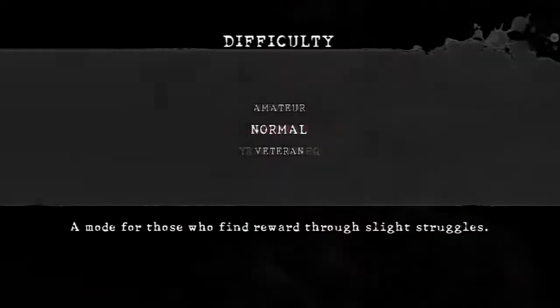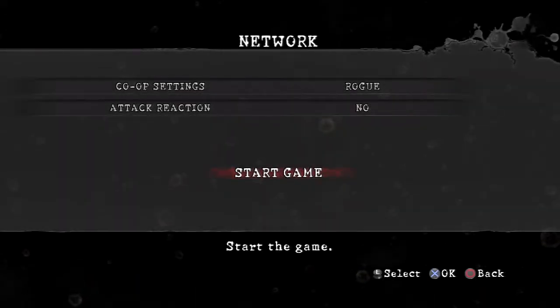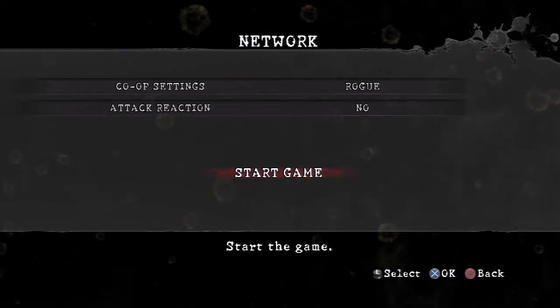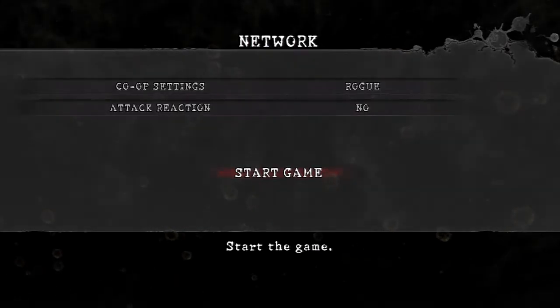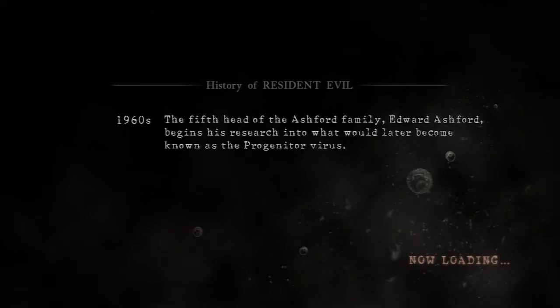Let's go ahead and start up a new game. We will be playing on normal, just because I'm pretty decent at this game after playing it a couple of times. Co-op setting is rogue. Attack reaction? Nah, I would prefer not to have them on. So let's start the game and watch the opening cutscene, and if you want to, you can read the history of Resident Evil right here and pause the video.